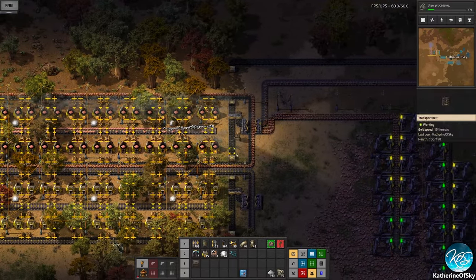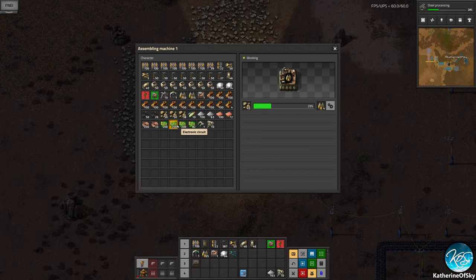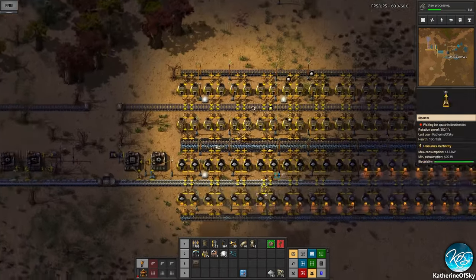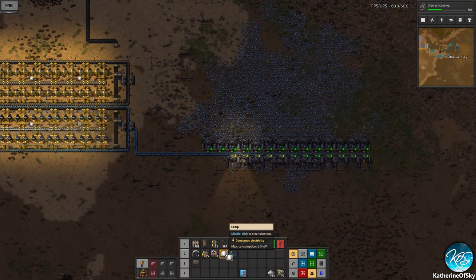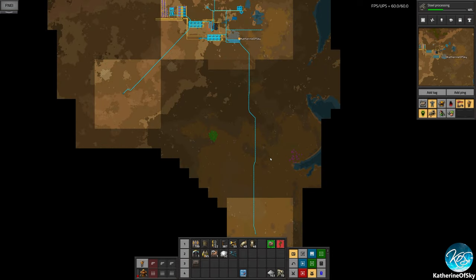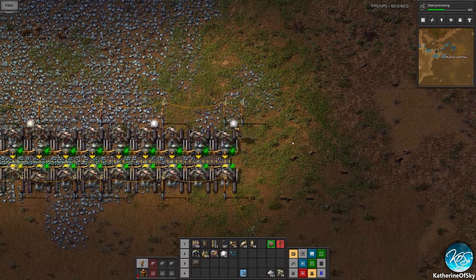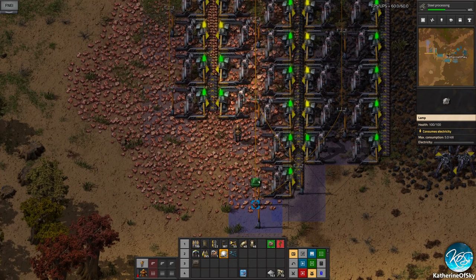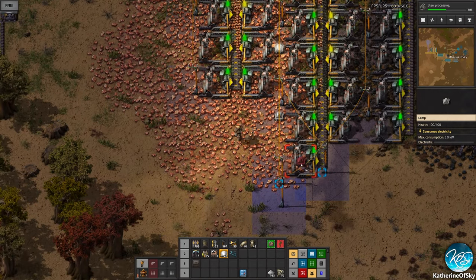Let's get these going. We're going to need more of these sometime. We have a lot of stuff done — we have lights, things, and stuff. Life is good in Factorio land right now. Let's put in a couple of lights here so you can see our mining fields. Let's see what our map shows — have we found any copper yet? Not yet, but the radar takes a while. Be patient — it'll be fine.